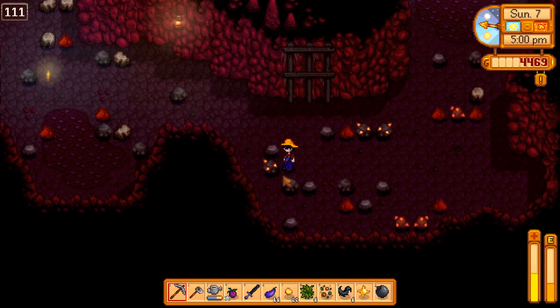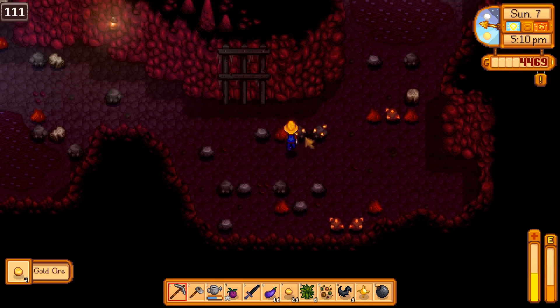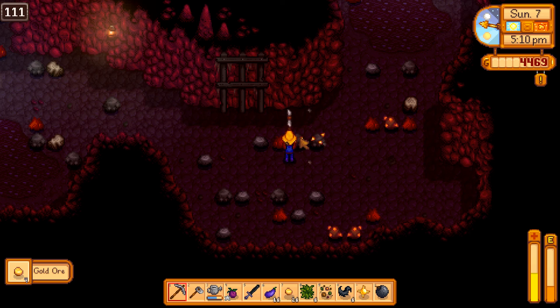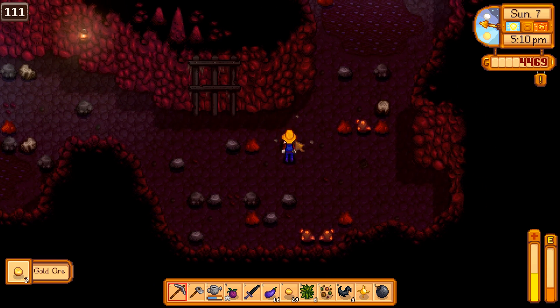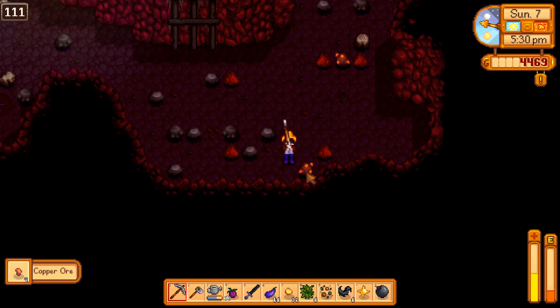We're running out of energy - silly, silly. But we should at least get this gold while we're here, and then we can forge some gold parts. Because this is a lot - oh wait, this is just copper.